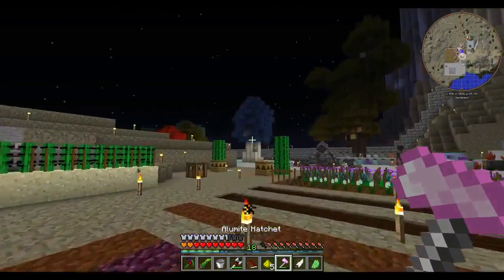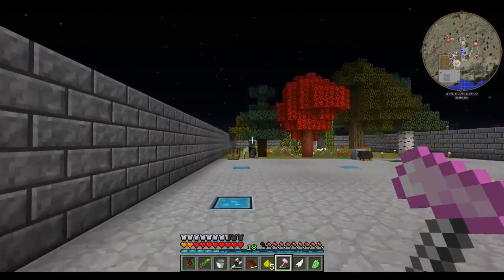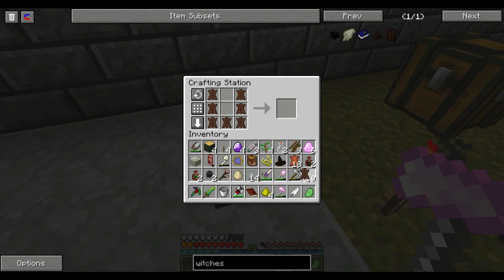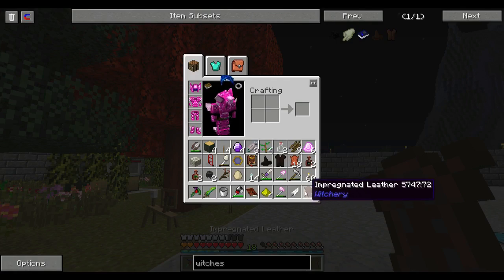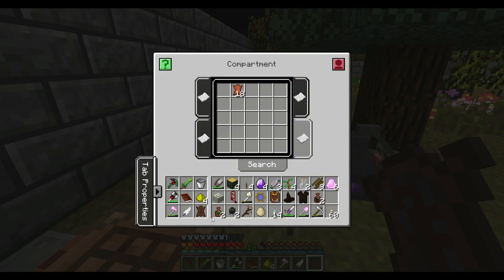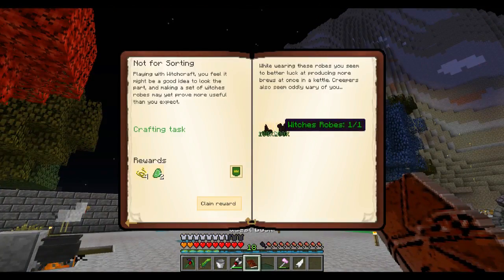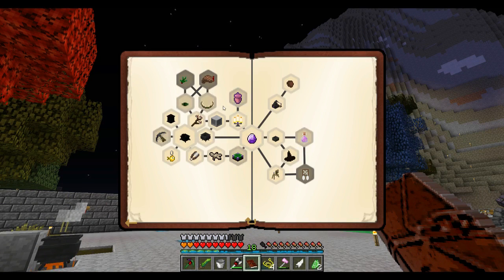Alright, so let's make what we require. I need a Glowstone, one hat, and then this and that, which gets us the robes. So that's that reward — we're going to get some more thread and some Creeper Hearts. Moving right along.